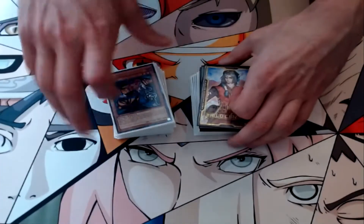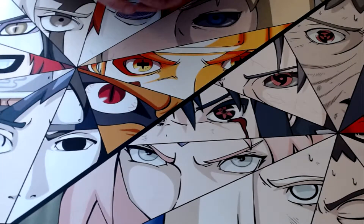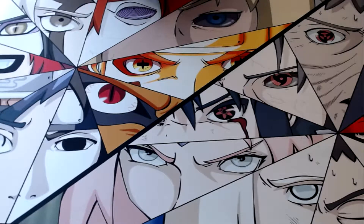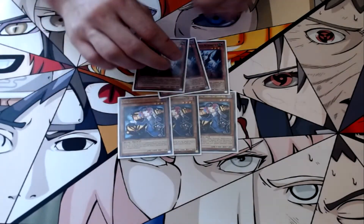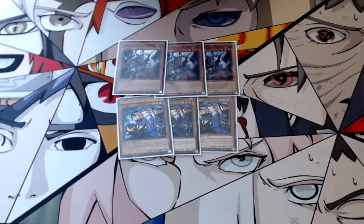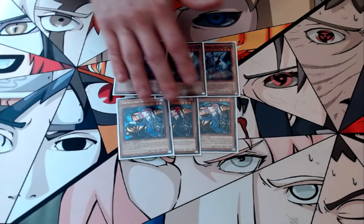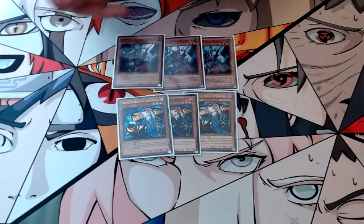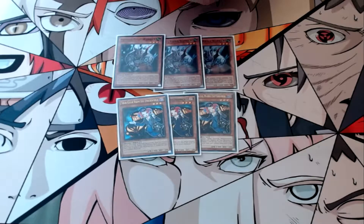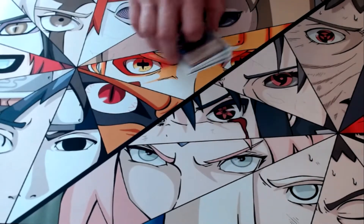Without further ado, let's get into the deck profile. We played pure Burning Abyss. Starting with the main deck monsters — we played the obvious triple Tour Guide and triple Rhino Warrior as our normal summons. The final count of the deck was 46 cards, so we went with six normal summons, which I think is fine.